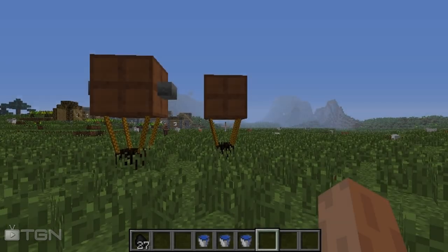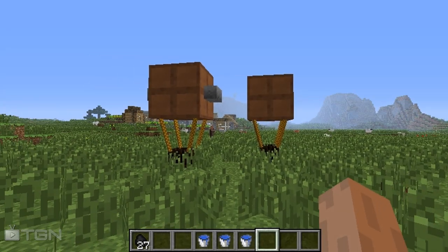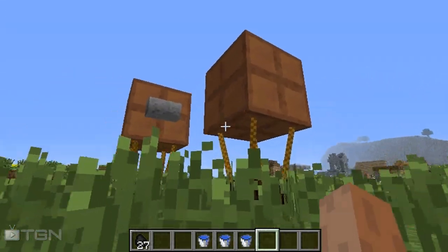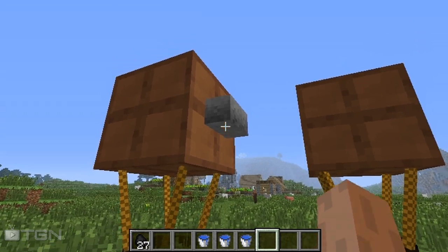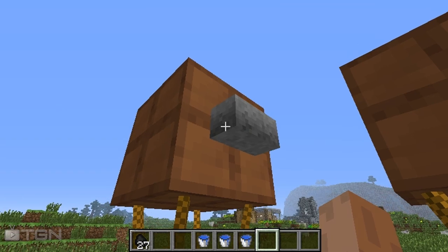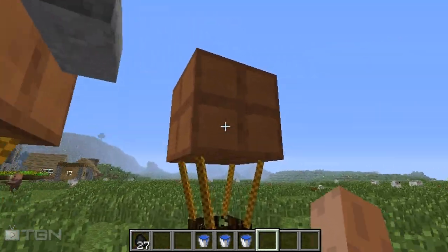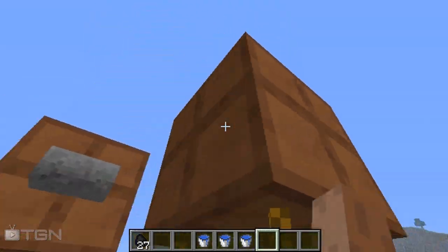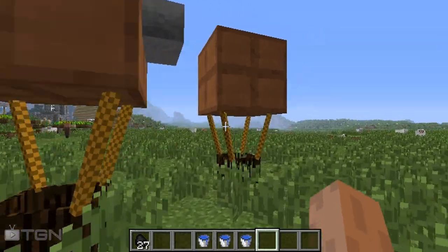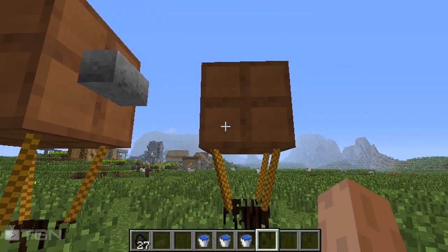Hey everyone, this is Chaz with TGN and today we are going to be taking a look at the Hot Air Balloons mod. As you can see here, we have two different looking hot air balloons. One has a little stone block on the side — that's the powered hot air balloon — and the other one without the block is the non-powered hot air balloon.